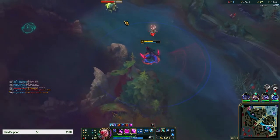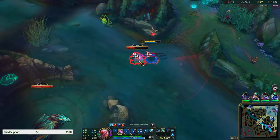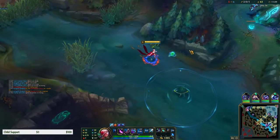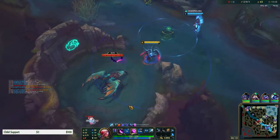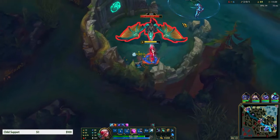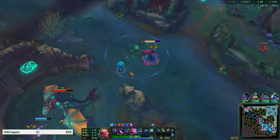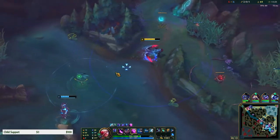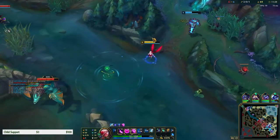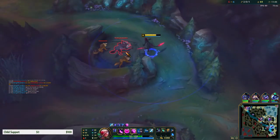I'm actually gonna take dragon here - Xerath's coming. I don't have my ult, no escapes either. I didn't see that ward. Let's pull the dragon out - dude, pull the dragon out! We can't do anything here, we don't have escapes. I was trying to pull it out and Xerath just stayed in the same spot.